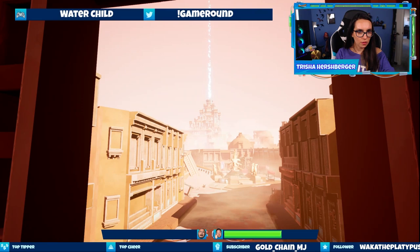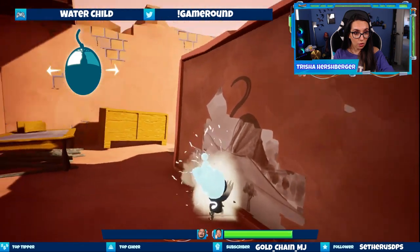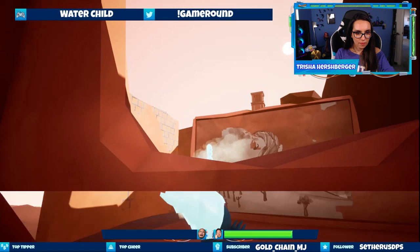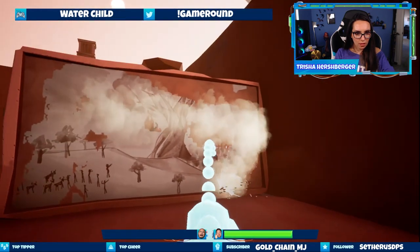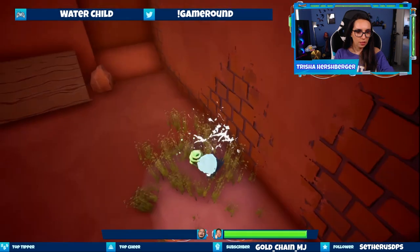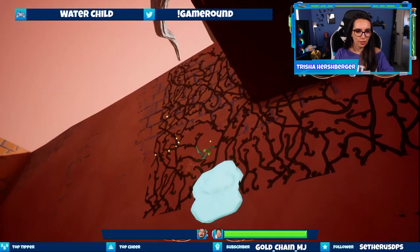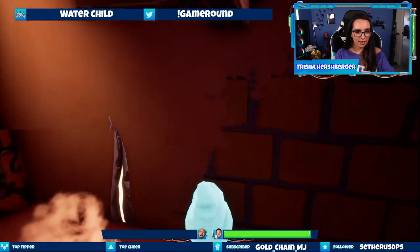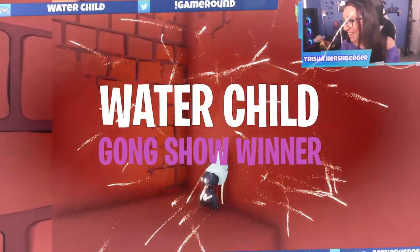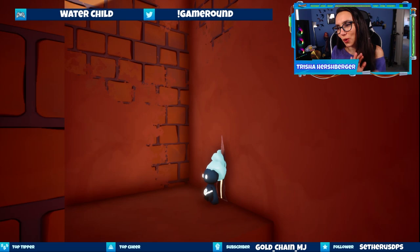Uh-oh, where'd the butterfly go? I'm like throwing water on this and making a picture — a picture of a tree. Let me use the vines and then I can go through the wall. Great, figuring it out. And we already have a Gong Show win for Water Child! Congratulations Sky Juice Works on your Gong Show win today!